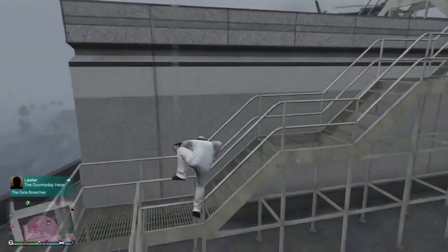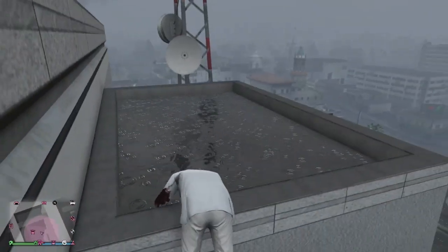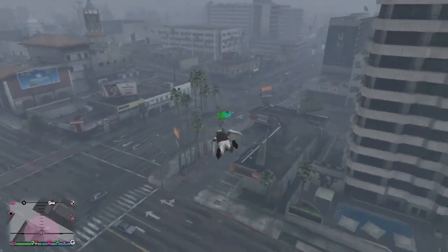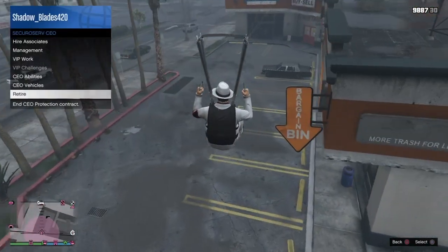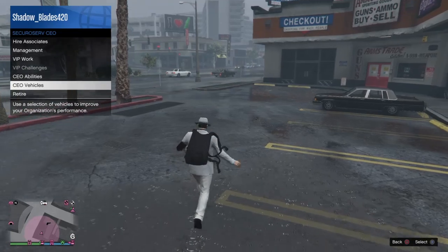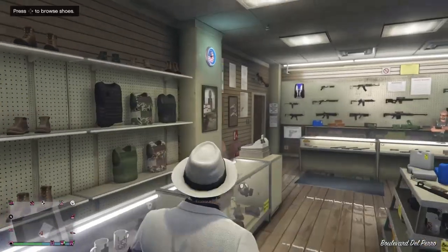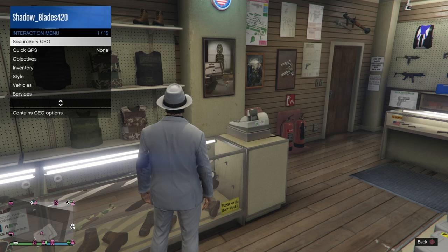Every time you land a helicopter on the roof it will remain there until you fly off or call it in somewhere else. There are also two free parachutes on the roof. When you're in your main CEO office — the $1 million one — there's ammunition right there, so you've got free access to snacks and quick armor and ammo refills. Stocking up on armor is always a great idea.